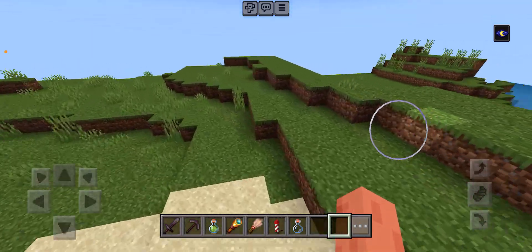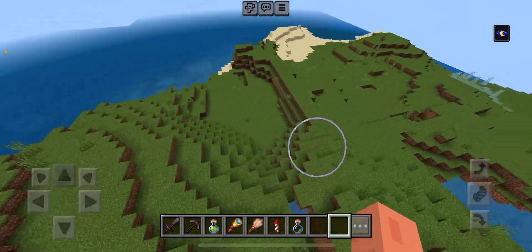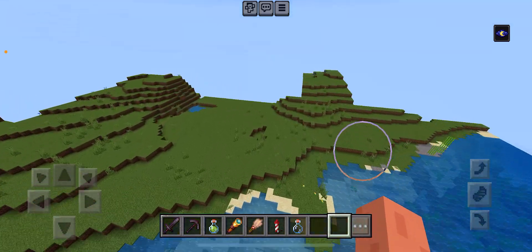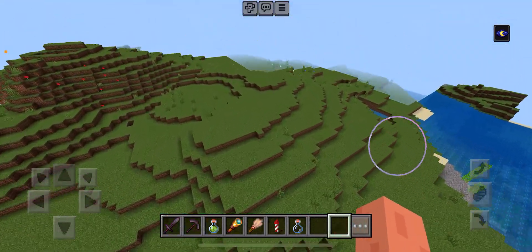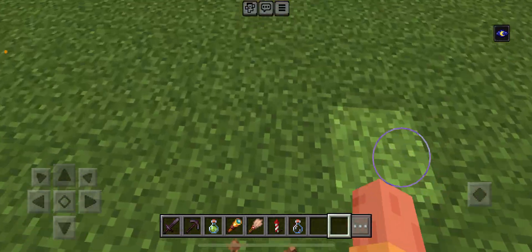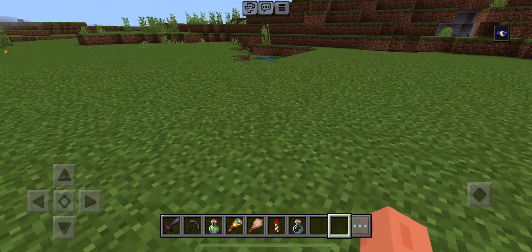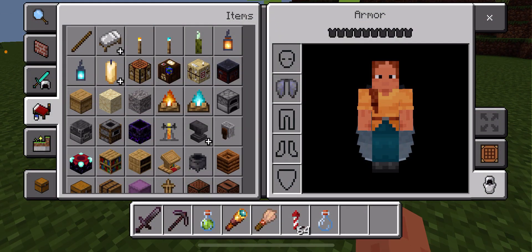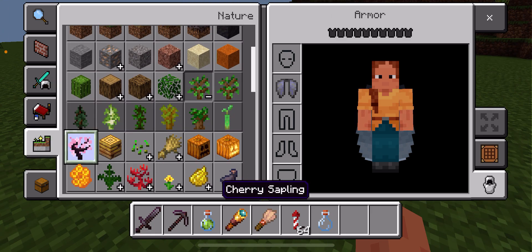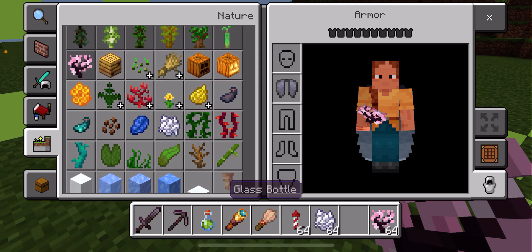I think this is a good spot — almost perfect. Let's find a good place here. I think this is a good area. For our first build, maybe I should start planting stuff. I want to make this a cherry biome because I like cherry trees — I like them more than other trees.